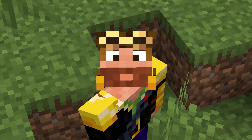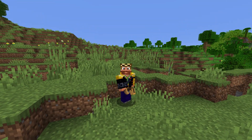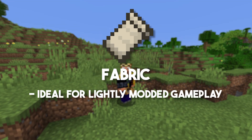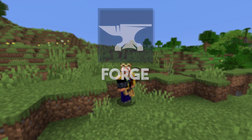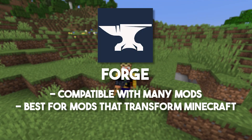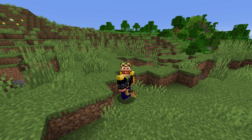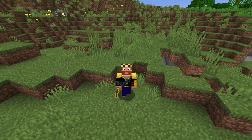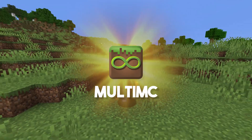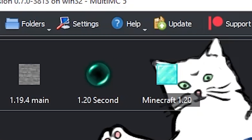To run Create, apart from having Java Minecraft, we'll need to choose a mod loader, either Fabric or Forge. Fabric is ideal for lightly modded gameplay, offering generally better performance, and Forge is compatible with a vast library of mods that can completely transform Minecraft. You can install these loaders by themselves, and I'll cover those methods, but I highly recommend using MultiMC, a launcher that makes the whole process a lot easier and allows you to have instances of Minecraft that are independent from each other.